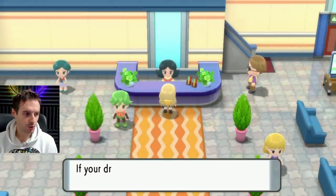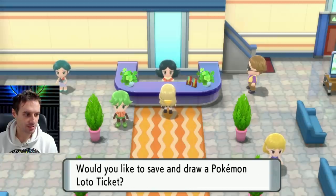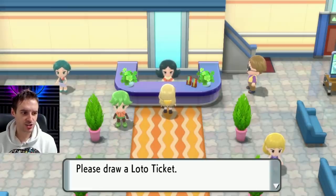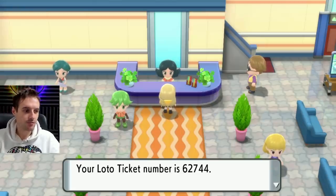This is the Pokemon Lottery Corner. You have to save to draw your lottery ticket, which I think is interesting. Let's draw our lottery ticket — our numbers are 62744.